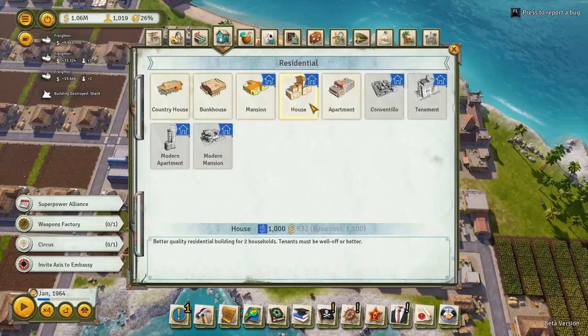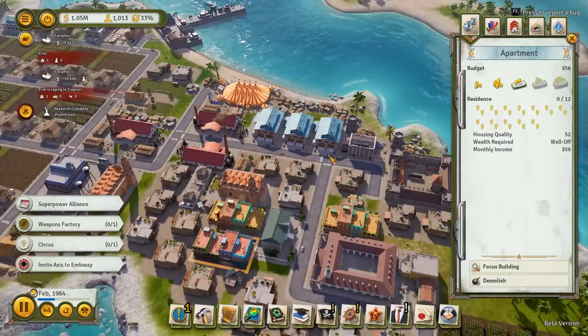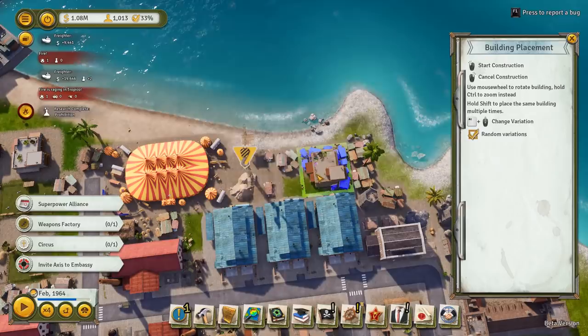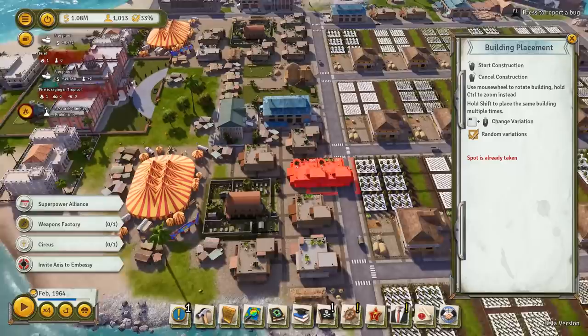Let's just quick build them - boom boom boom. We can put in some more bunk houses around here. There's a tree there - I don't really want to knock that tree down, I like trees. Maybe we throw one in there. Where else can we get houses? We could put maybe another one there. Right, so we're starting the process of getting this stuff done, but there's quite a lot to do.